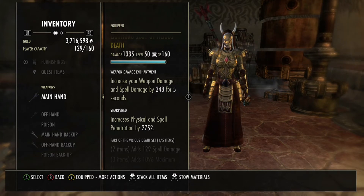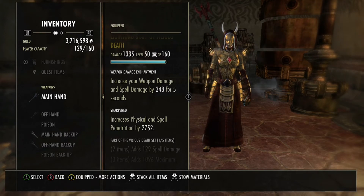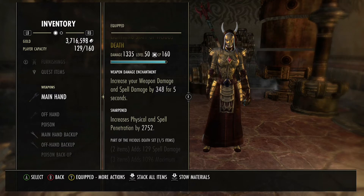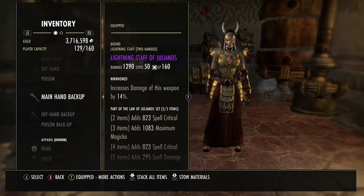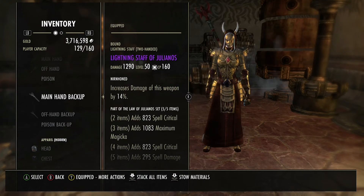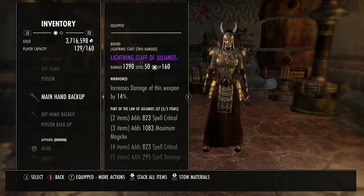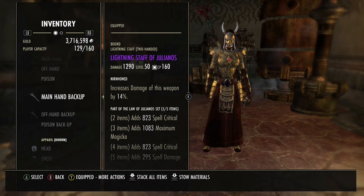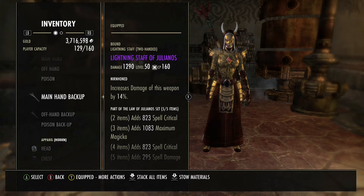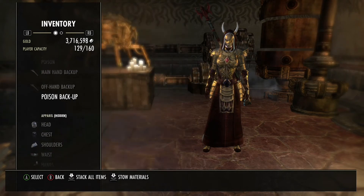In any case, it won't make any difference. At the front it can be anything, but ideally at the back you want a Maelstrom Lightning Staff Nirnhoned. I don't have it, because my luck is just terrible — I've done VMA so many times and yet all I could get were all the other weapons, apart from the Lightning Staff. I still haven't found one. I don't use any poisons.